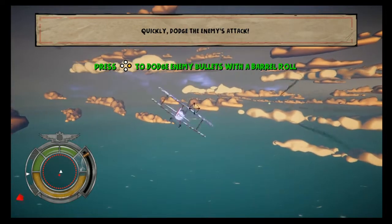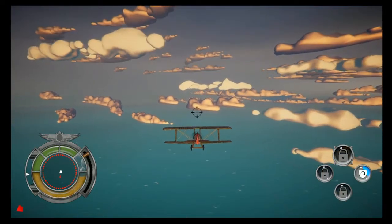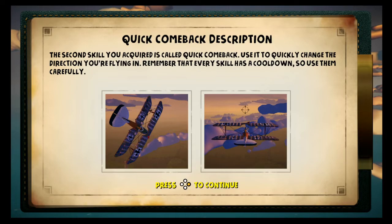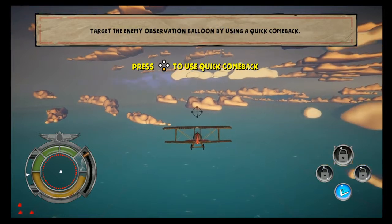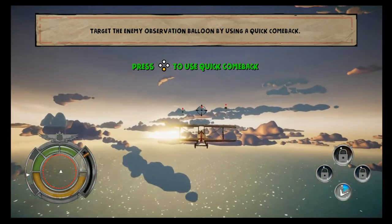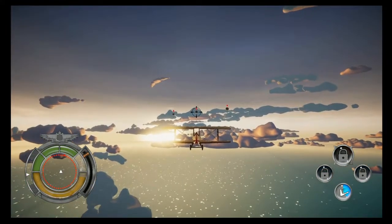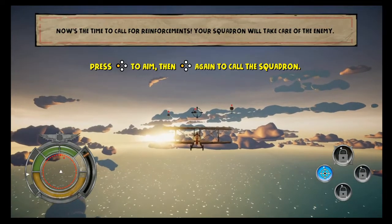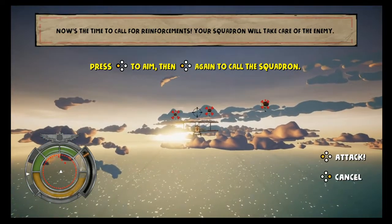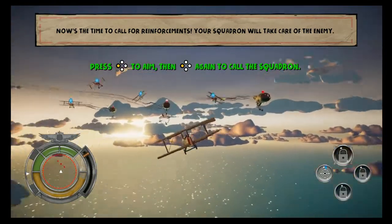The skill you acquired is called Quick Comeback — use it to quickly change the direction you're flying in. Remember that every skill has a cooldown, so use them carefully. The Squadron is the best way to take down many enemies in a short period of time. After locking on, press the fire button to call allied warplanes which will damage the enemies.